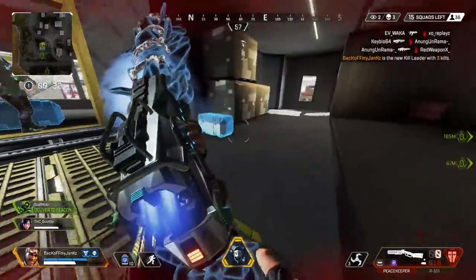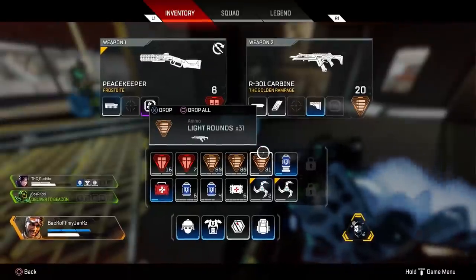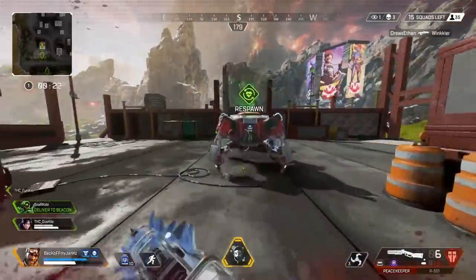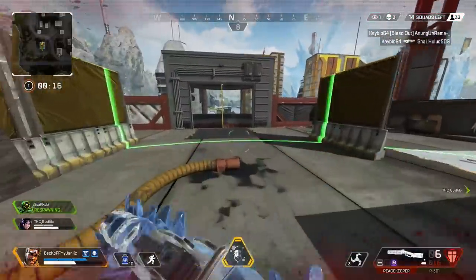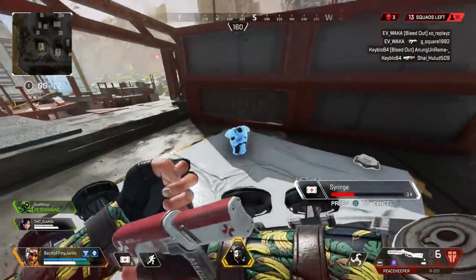Wait, is that a thing? Yeah, look at the spikes. The shards are getting bigger and it's glowing on the outsides. That's what happens with them? All I know is with the red one — when you get the red one and you charge up the Precision Choke, it glows red. All I know is mine doesn't look like that.